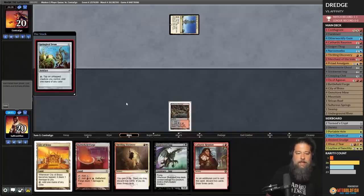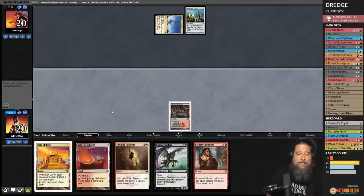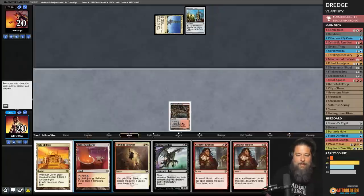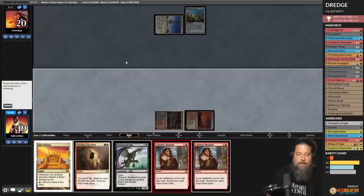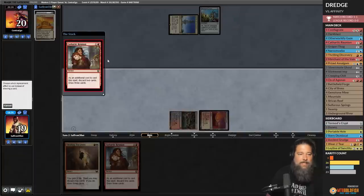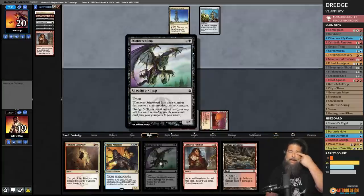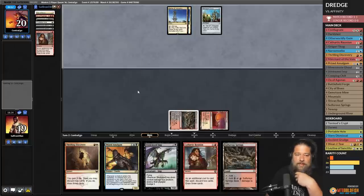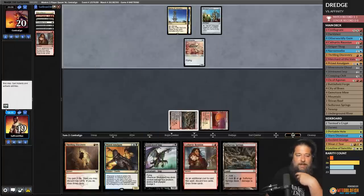We cast Cathartic Reunion, pitching Stinkweed and a land — we Dredge but don't hit a chain going. We just Dredge once and draw Spire of Industry. Opponent plays Ornithopter. Do they have graveyard hate? If our opponent kept a non-graveyard-hate hand we're kind of okay. We draw Portable Hole and cast Thrilling Discovery for red and white — we don't Dredge because we need more cards in the graveyard before we can Ox.